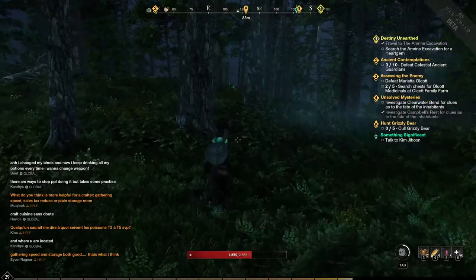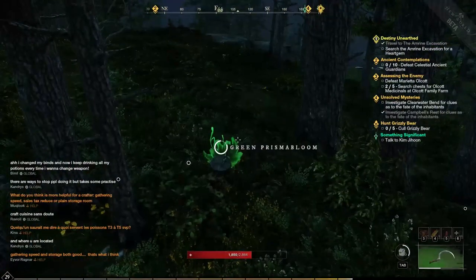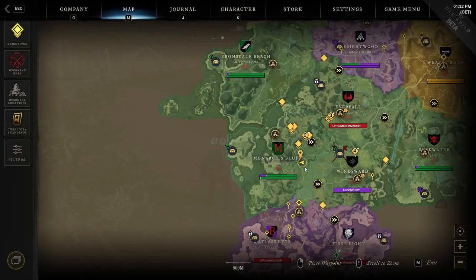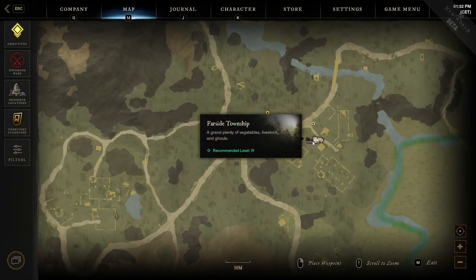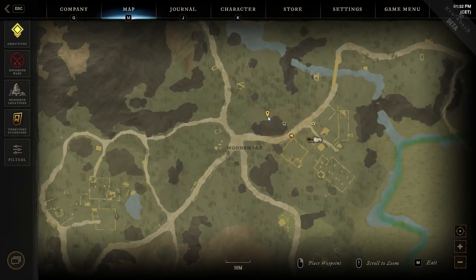Somewhere in between those boulders you will find the next Prismabloom to harvest. The fourth location is on the top right side of the region, where you will find the Far Side Township area. To the left of it and above the road you will find a mountain on the map — you have to check above this mountain.